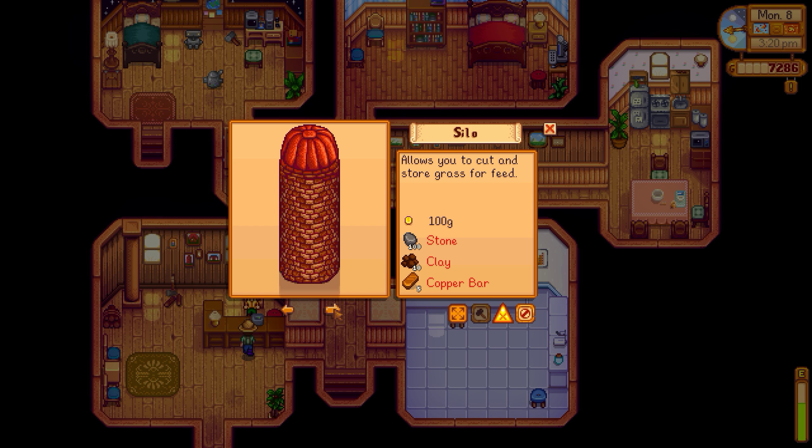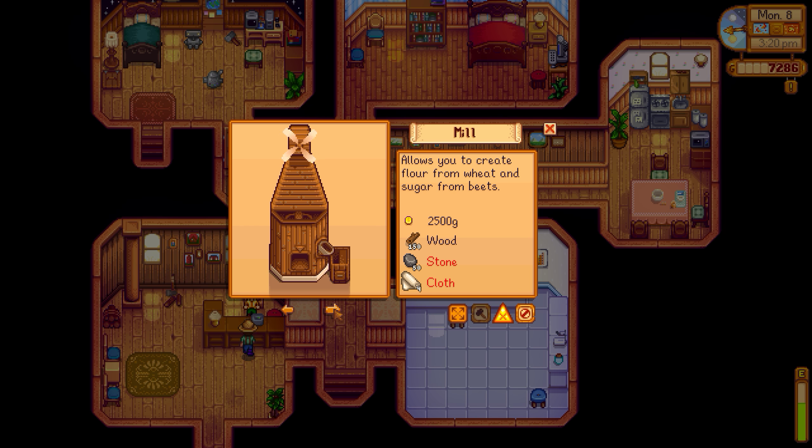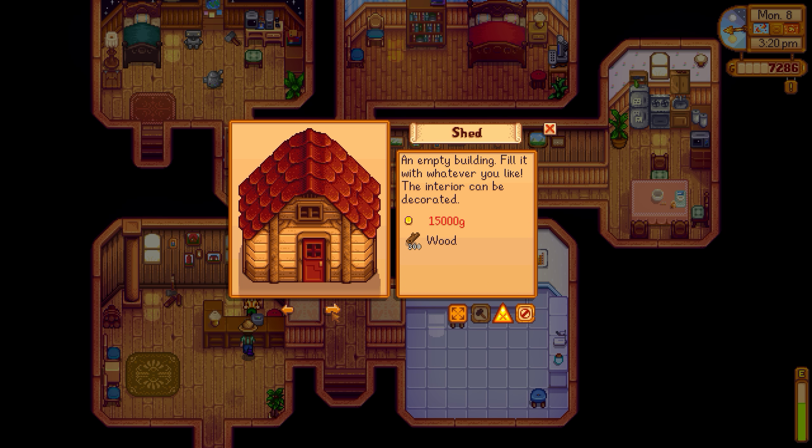Thanks a lot Robin, but I don't need any more silos. Then we have the mill — this one I actually want. We need cloth but we can get that fairly easily, and stone. The shed — I have one, I might want another but not right now.